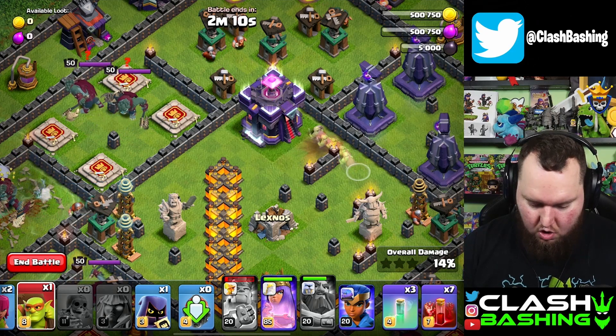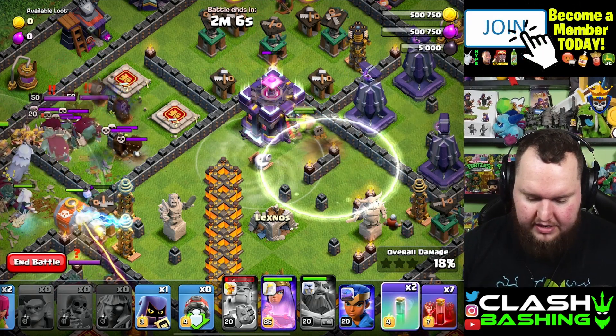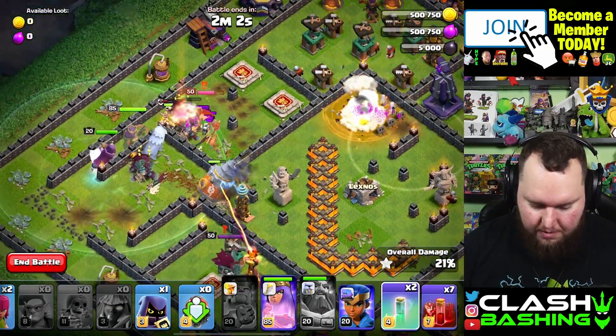Now come back over here and place in all of the Sneaky Goblins, then after a quick second go ahead and drop the Invisibility Spell so the Sneaky Goblins can finish off that Town Hall. Perfect.